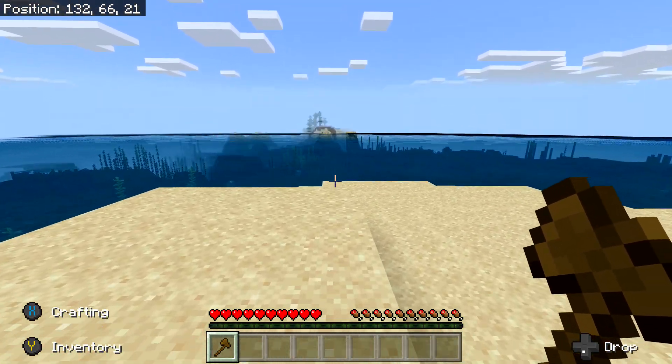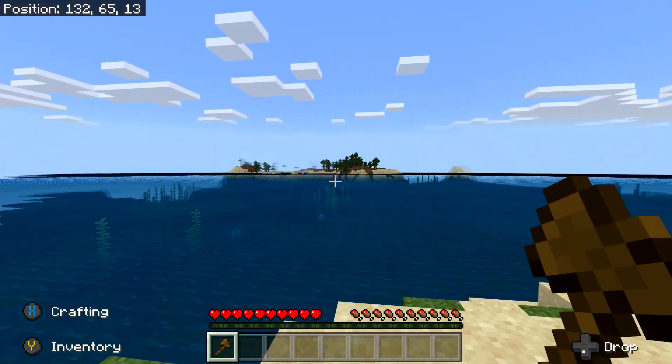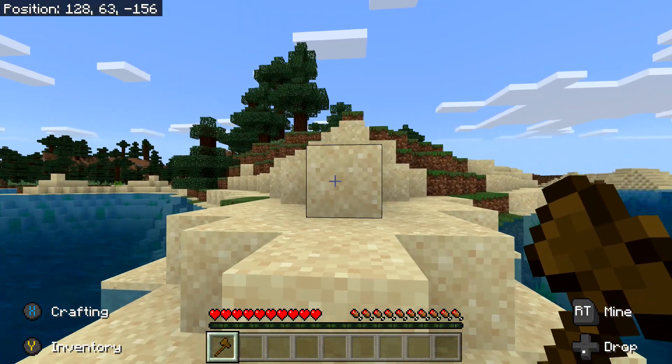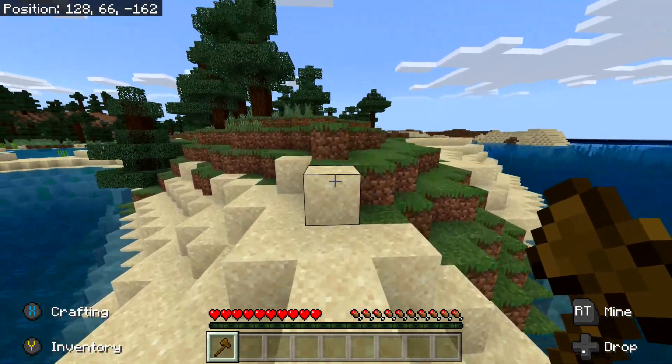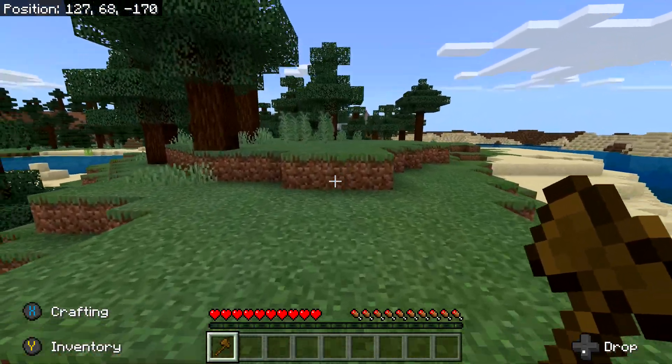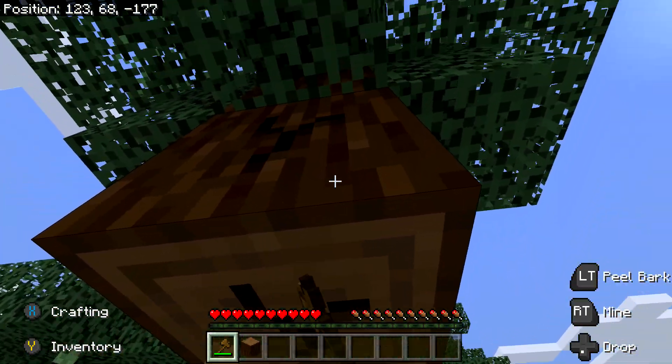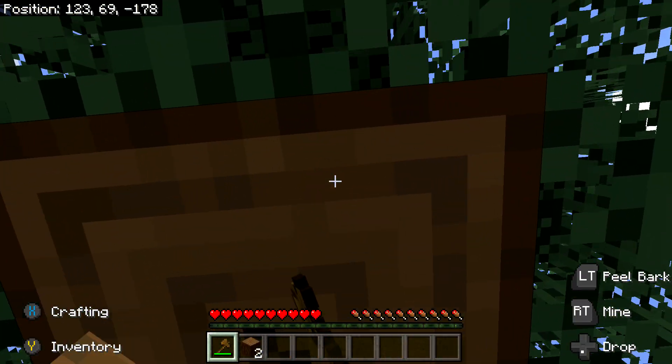We are going to start off with the wood and flower first. Turn around — there should be a forest right behind you. It's kind of a swim away, so it should take you about a minute or so to swim across this body of water. But once you're here, you can mine some trees for some wood, which of course we need to make the crafting table as well as a bowl.